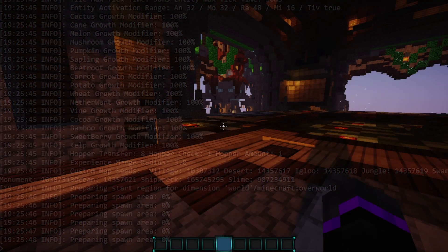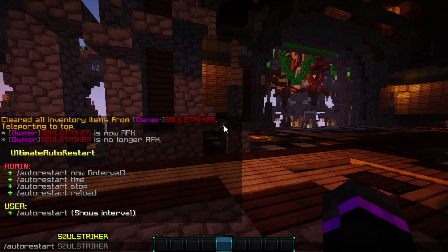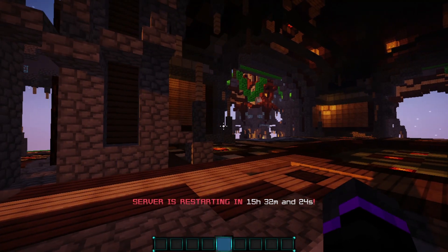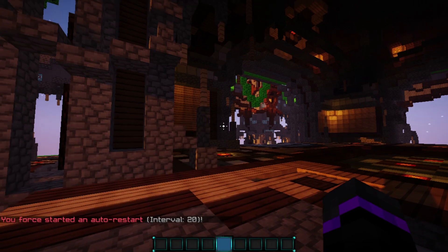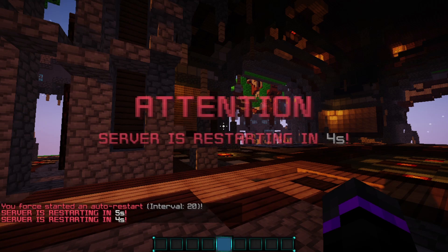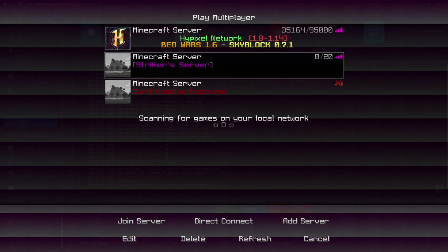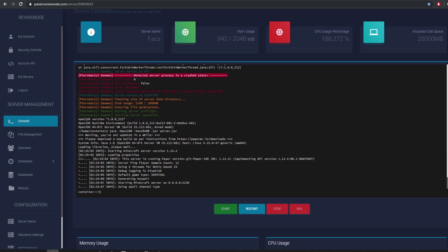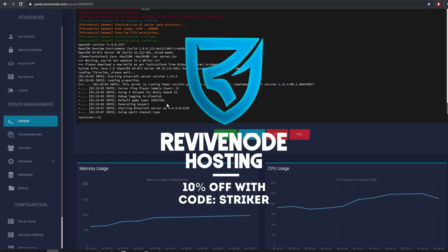Now I'm going to go over to ReviveNode hosting. We have the auto restart time shown at the very bottom when it is auto restarting. For players it will show the time, and for admins with the certain permission node, you can use the time command to see it. I'll type in now and do 20 seconds. As you see, it says I've forced started an auto restart and it gave me 20 seconds. It broadcasts messages, and now the server has restarted. Over on the panel, you can see it auto restarted with ReviveNode hosting. If you want to check out ReviveNode, use code STRIKER in all caps for 10% off.